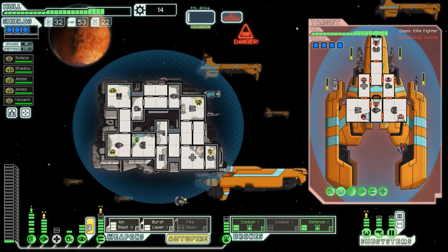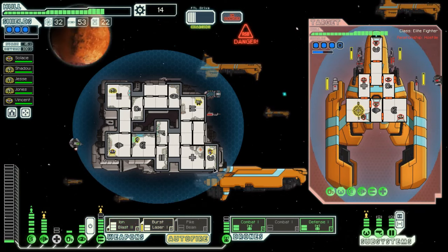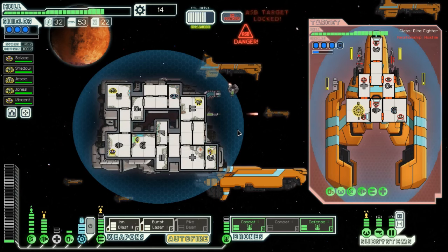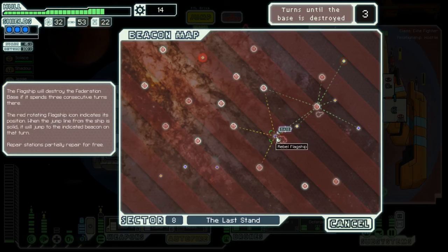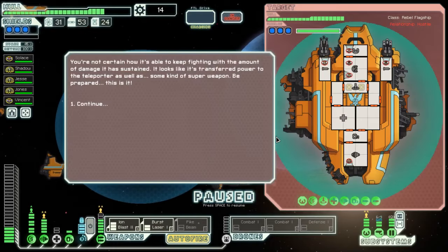Make sure everyone's at their normal positions. Those shields are currently charging — try to keep an eye on that. Can I target their freaking weapons? Because that'd be fantastic. Here comes cloaking! Cloaking for as long as possible — go, go, FTL drives, go! ASB target locked — I don't even entirely know what that means and I don't like the sound of it. Out of here. Alright, I think — rule of threes, right? This is probably the last fight. Holy crap, it is damaged. You're not certain how it's able to keep fighting with the amount of damage it has sustained. It looks like it's transferred power to the teleporter as well as some kind of super weapon. Be prepared, this is it.